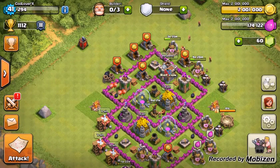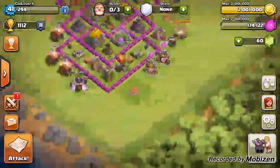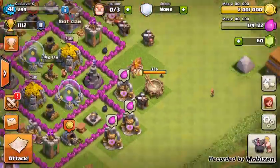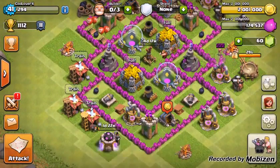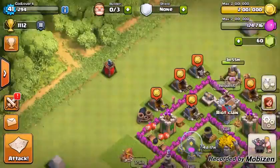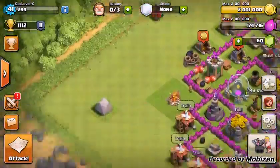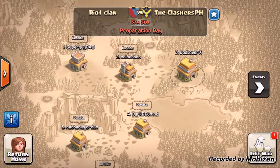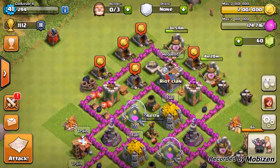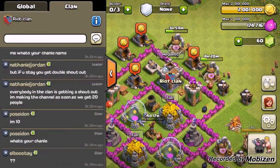Hey guys, this is CuddloverX here. Today we're doing a top 5 for Clash of Clans — not an actual episode. My heal spell's almost done. What we're gonna be doing today is the top 5 attack strategies for Town Hall 6, because I was searching through and realized there's no really good attack strategies on YouTube. So I came up with my own stuff. We have a clan war in about less than an hour, so let's get into it, going from number 5 to number 1.